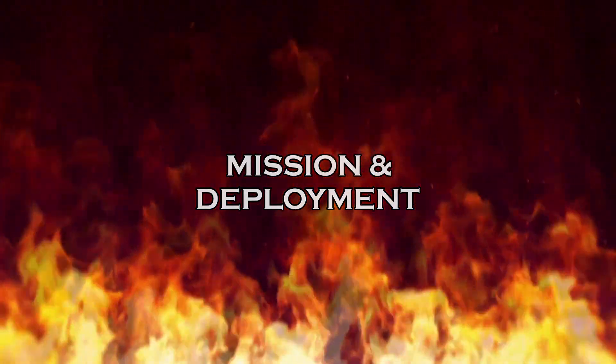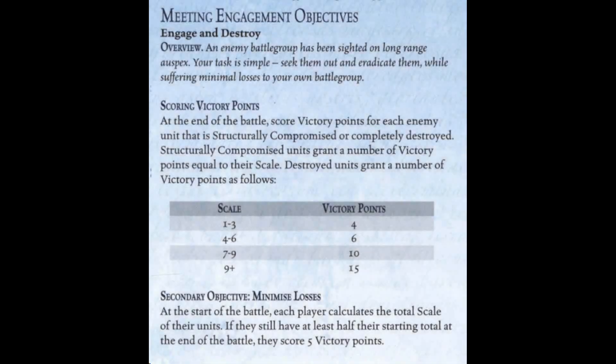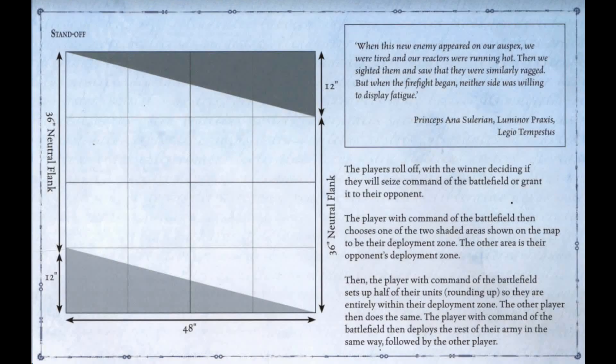Today's mission is Engage and Destroy. Enemy battle groups have sighted each other and are on attack vector to destroy one another. Victory points are scored at battle end for each enemy unit that is structurally compromised or completely destroyed — structurally compromised units grant VPs equal to their scale, destroyed units grant VPs per the table. There's also a secondary objective: if you have more than half your titan scale worth of titans at game end, you score an additional five victory points. The deployment map is the Standoff map — each player has a triangular deployment zone, deploying first half then alternating.